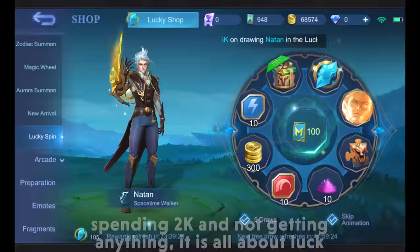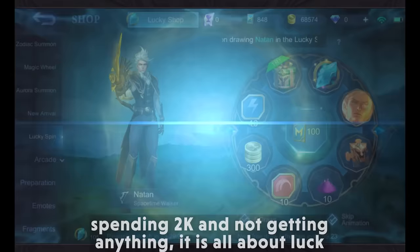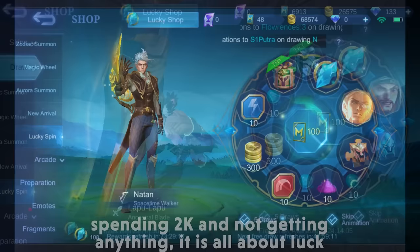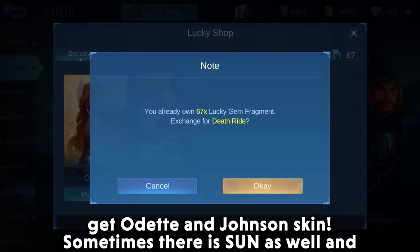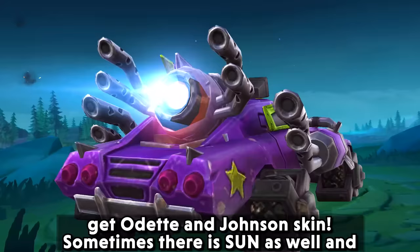Here you see me spending 2000 and not getting anything — it is all about luck. In the same section, there is a lucky shop where you can get Audi and Johnson's skins. Sometimes there is Sun as well, and I hope in the future there will be more options.